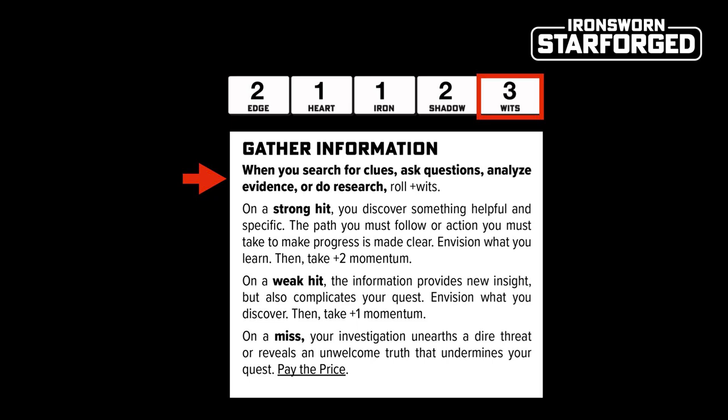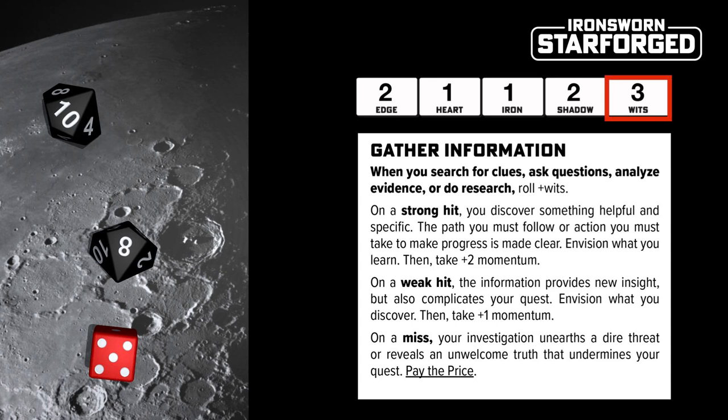So here are our dice. The red d6 is the action die — this is what we're going to roll and add our stat to. The result on the die plus our stat gives us an action score. These black d10s are the challenge dice. Each time we make a move, we roll all three dice together. The goal is for our action score to exceed the values on each of the challenge dice.